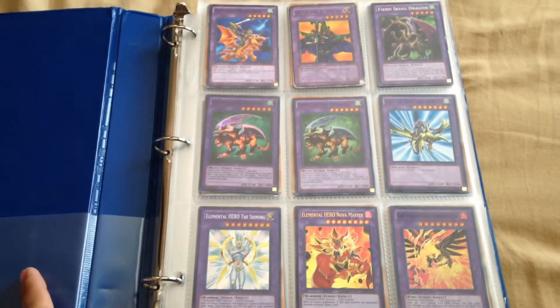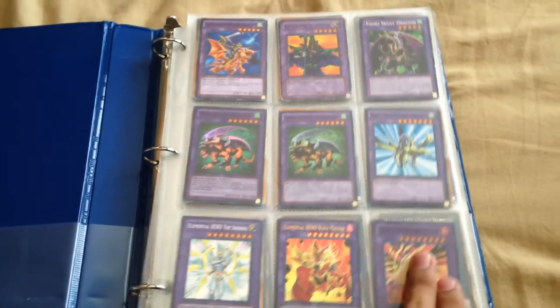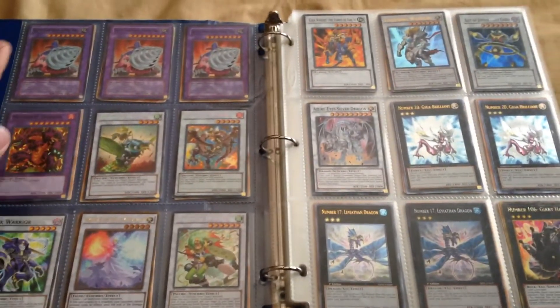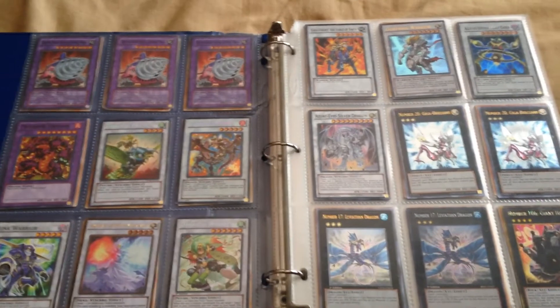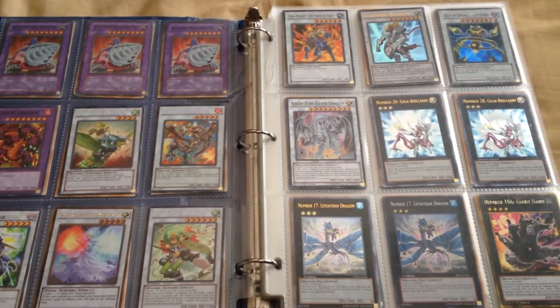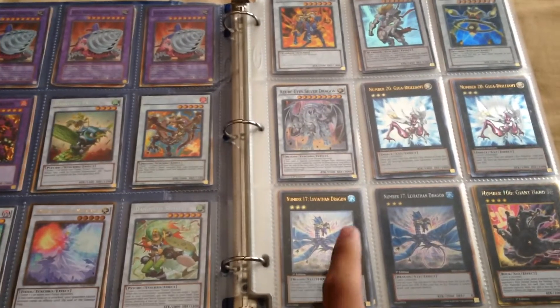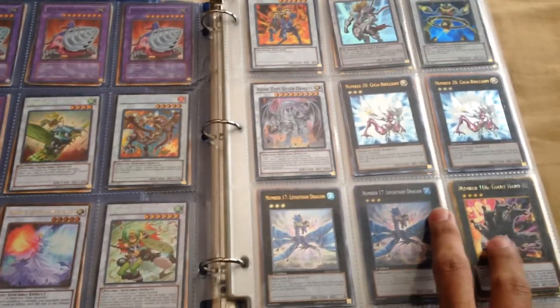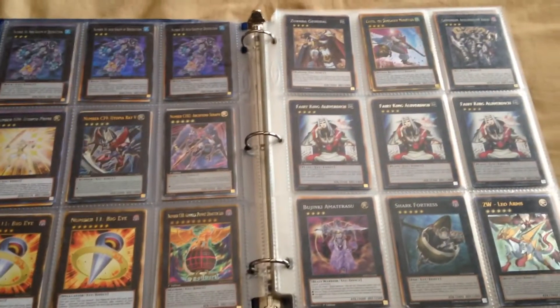The first page is all fusions, then we go to the next page with more fusions and synchro cards. Those are the rest of the synchros, and then we have the XYZs. This one is an ultimate rare, and these are both OT rares. If you see a card you're interested in or want to know the condition as well as rarity, just let me know.